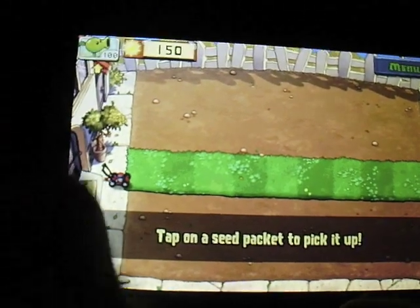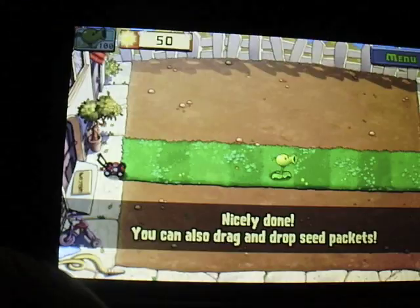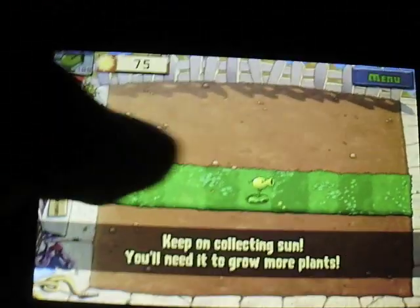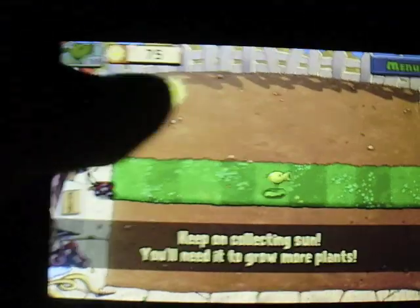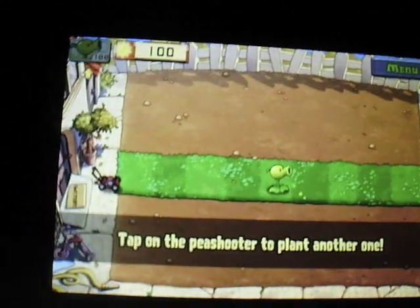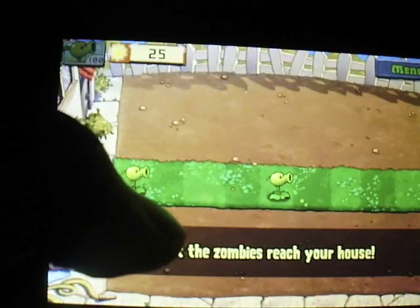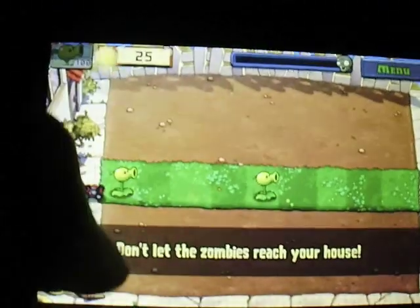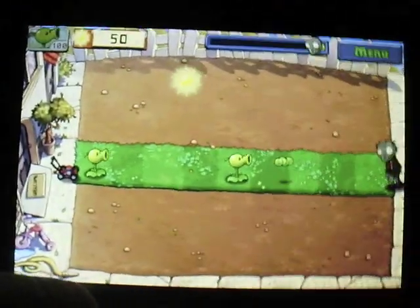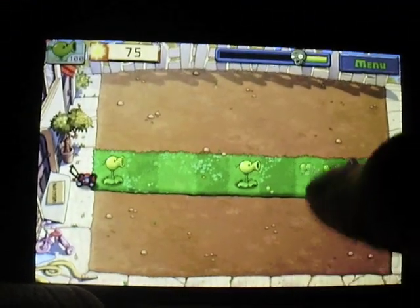The point is to not let the zombies pass. You tap the little plant selector on the top left and place it wherever you want. Once the zombies start coming, the little plant will start shooting at them. The little suns you have to collect to grow more plants and put more plants down to protect you. Once the plant icon lights up on the top left, it means you can put another plant down. It's going to keep increasing as more zombies come.